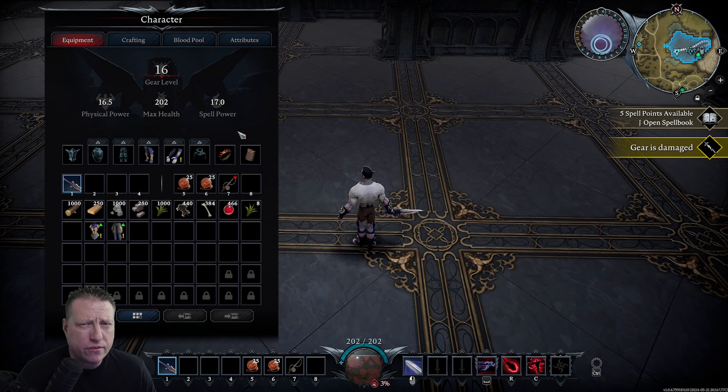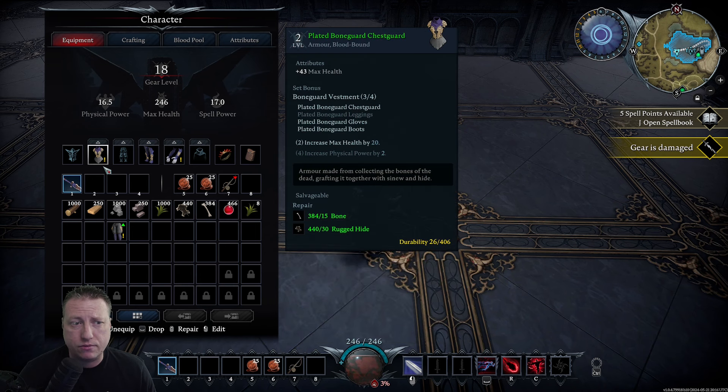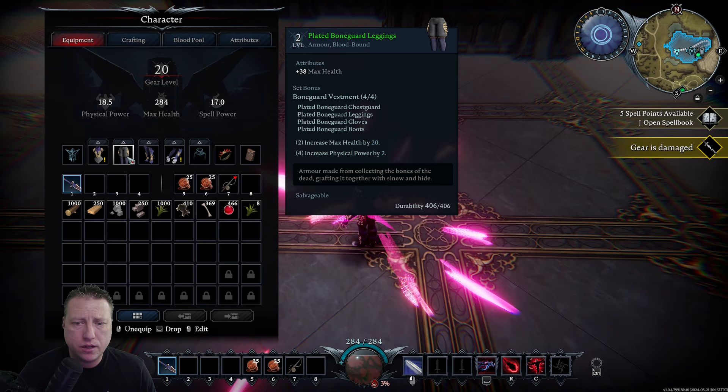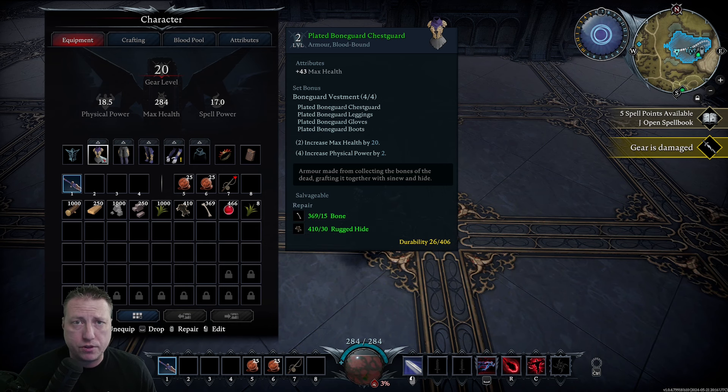The next tip is about gearing. Your gear level is a reflection of your damage versus bosses. So if I'm gear level 16 and I try to fight a gear level 32 boss, I'm going to get my butt whipped. But if I equip more items — for example, this chest piece is item level two, moving it up takes me from 16 to 18, and the legs go from 18 to 20. You want to keep crafting new gear throughout the game to increase your gear level for an easier time with bosses. Also, if there's an exclamation point on your gear, your durability is really low. I need bone and rugged hide to repair this — just hover over the item and push the middle mouse button and it repairs it. Very easy to repair; you just need to collect the resources it shows.